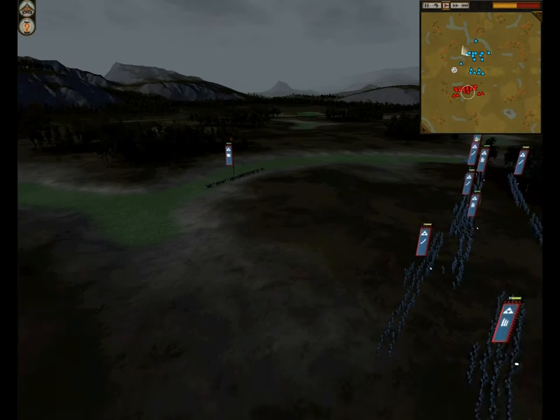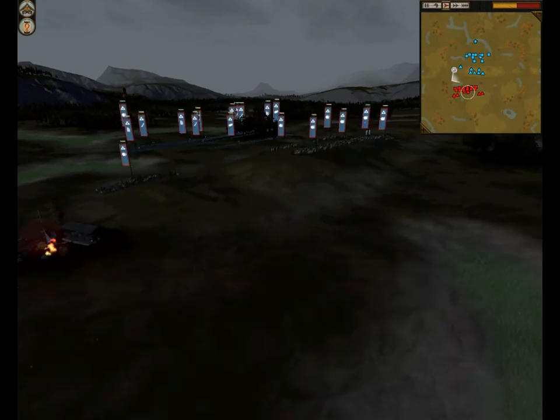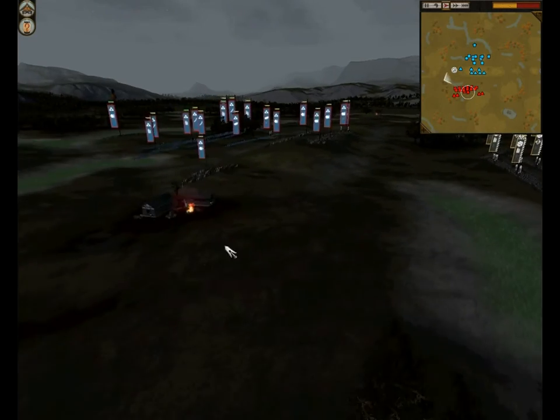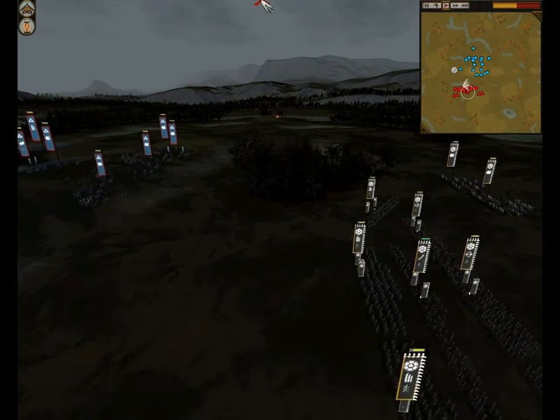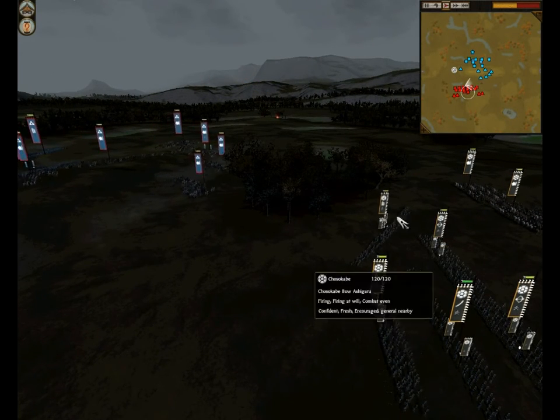He's got just the regular general, and over here a unit of Bo Cavalry. Now, I had a feeling he was going to rush the ridge, so I wanted to see exactly what he would do. I moved my spearmen over here to hopefully protect against a flank attack.